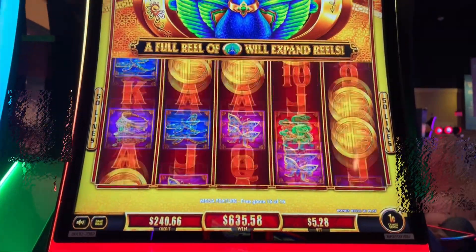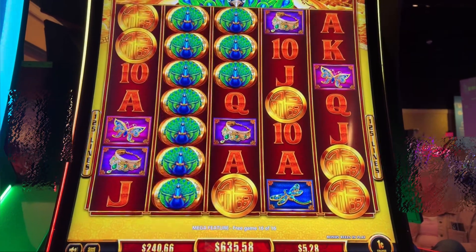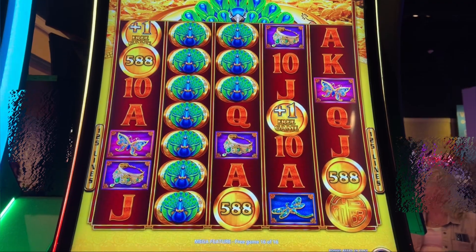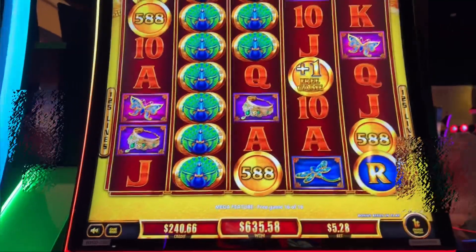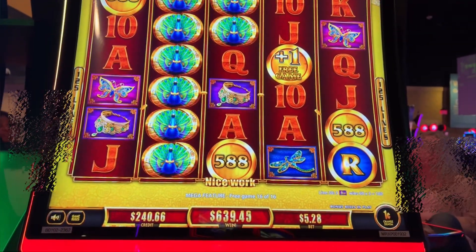Last spin here. Come on. Good points — oh, six points. Come on, another game. Come on, letters, letters, letters. Red and green letters. Sorry, I didn't say it. What a bonus though, look at that bonus.